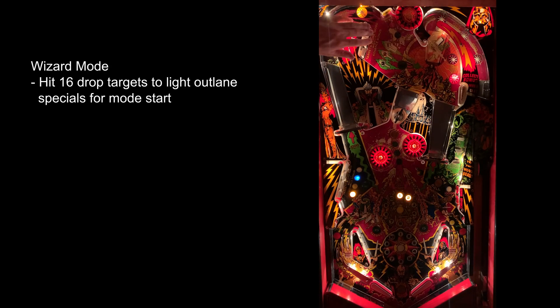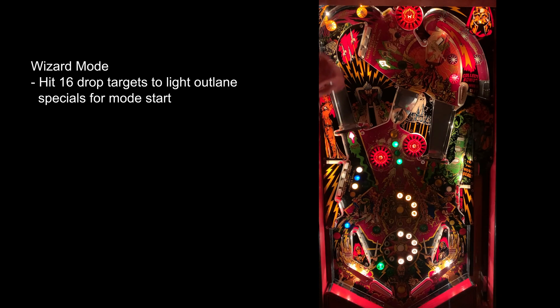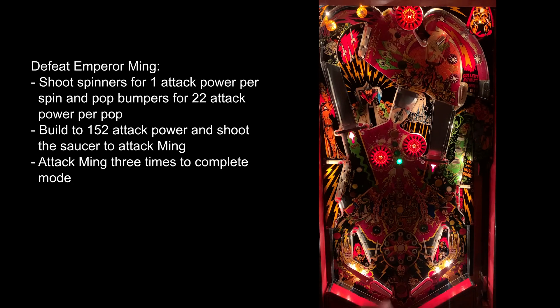Flash Gordon 2021 is based around the idea that you're fighting your way through Ming's henchmen to reach and defeat the emperor himself. His henchmen are represented by the drop targets around the playfield, and hitting 16 drop targets slates the outlane specials for wizard mode. In this mode your goal is to charge your attack by shooting the spinners for one attack power per spin and pop bumpers for 22 attack power per pop. You'll see your attack charge represented by the saucer lights filling, and once you reach 152 attack power the inserts will animate for an attack at the saucer. Attack three times to successfully defeat Emperor Ming.